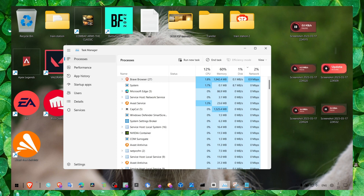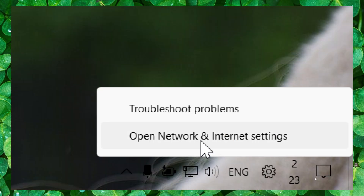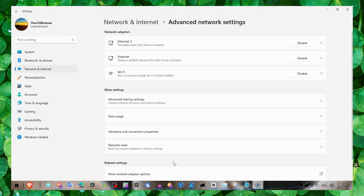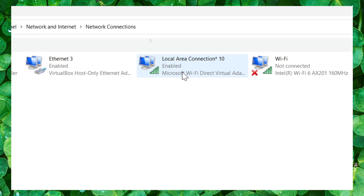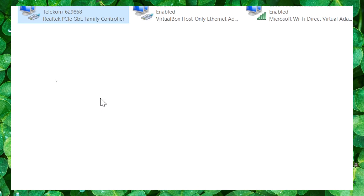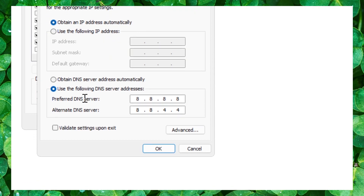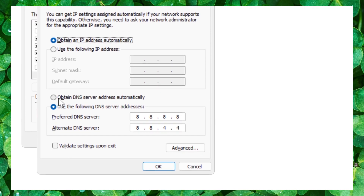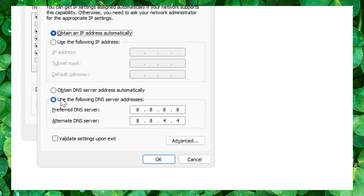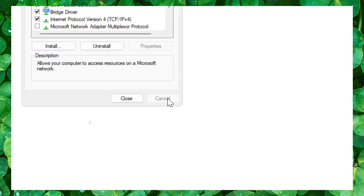Next, open Network and Internet Settings, then go to Advanced Network Settings and then More Advanced Network Adapter Options. Click on your network adapter, go to Properties, then Internet Protocol Version 4 (IPv4), and click Properties. Check 'Use the following DNS server addresses' and type in 8.8.8.8 and 8.8.4.4 instead of obtaining addresses automatically.